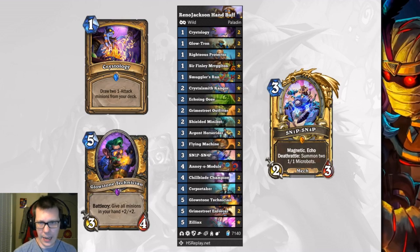A deck that has potential because of the mana reductions to Crystology and Glowstone Technician is Handbuff Paladin. With the addition of Snipsnap, Reno Jackson has created a very powerful mech handbuff archetype, which he's achieved high legend with. It's definitely a deck that you want to try out and see how it performs for you in the wild meta.